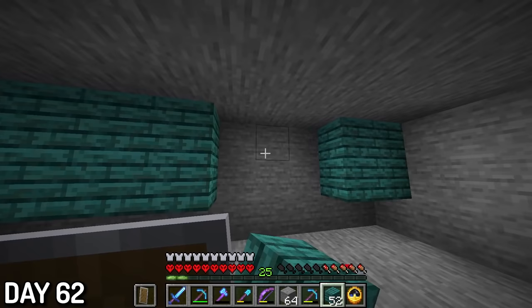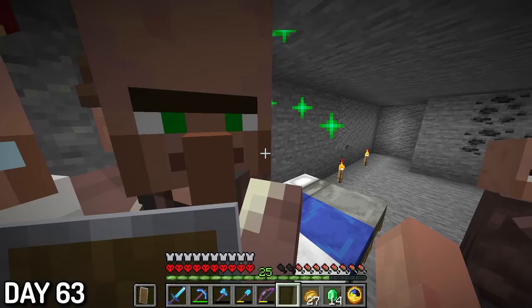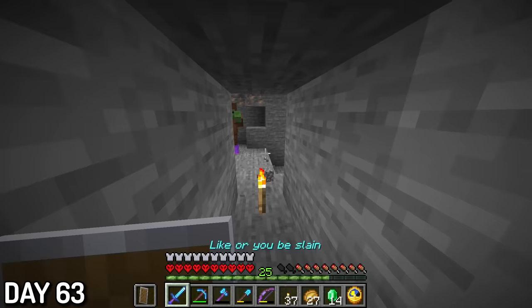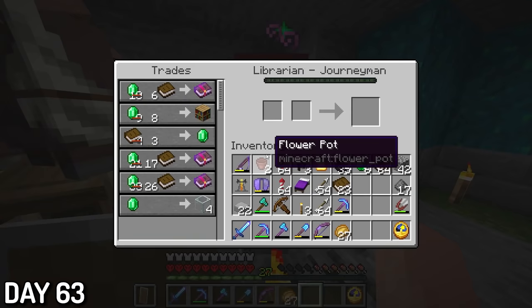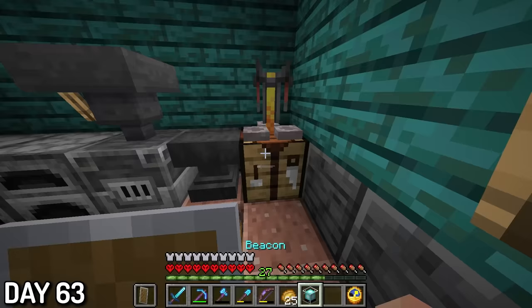Day 63, I made even more chests and sold some stone to Mason. I heard really loud groaning, and after making sure it wasn't coming from elsewhere, I found the source — a zombie party was happening right next door. I had to kill them all and light up the cave. This librarian also leveled up and sold me glass, which I took immediately, because with glass I could finally create my beacon.